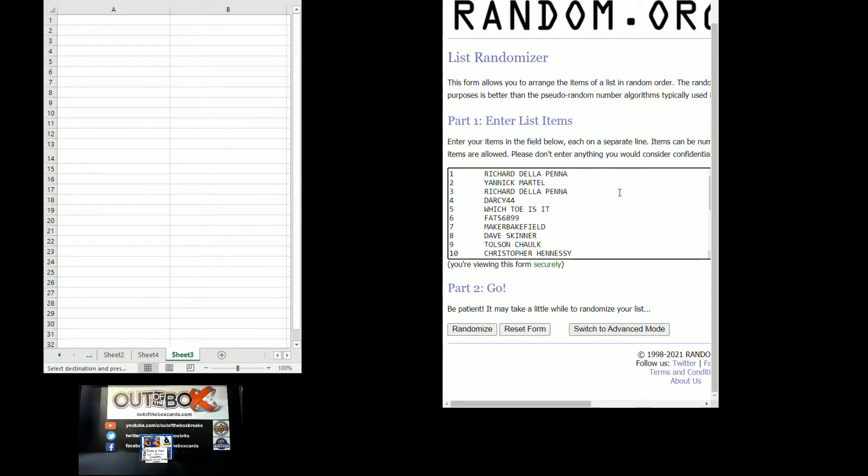The participants are: Richard Della Pena, Yannick Martell, Richard Della Pena, Darcy 44, which toe is it?, Fat $68.99, Maker Bakefield, Dave Skinner, Tolson Chalk, and Christopher Hennessy. All spots have been doubled up. We're going to randomize four times — good luck to all of you.